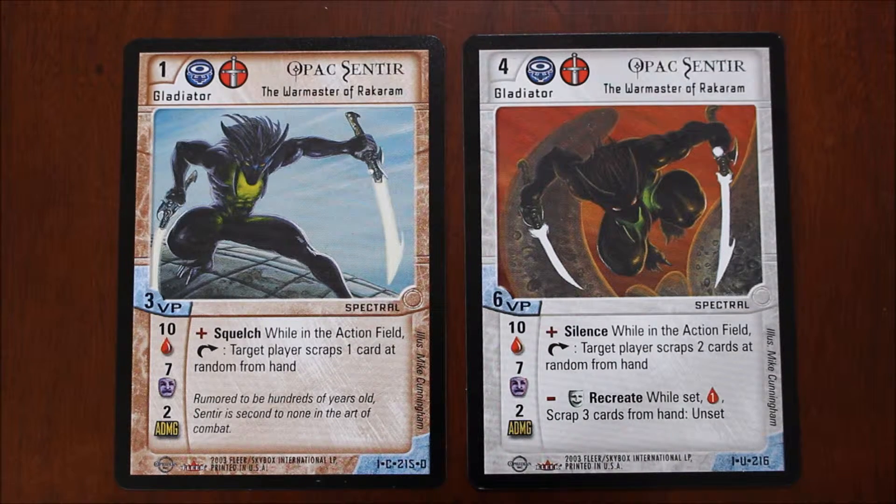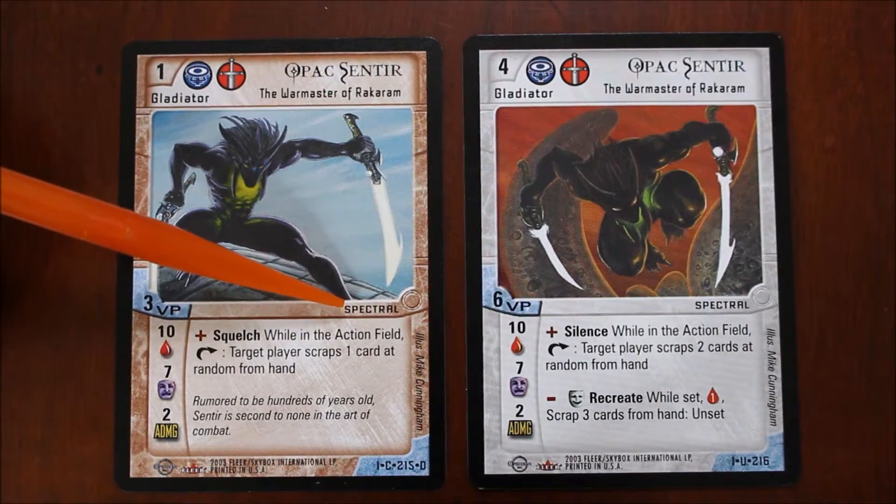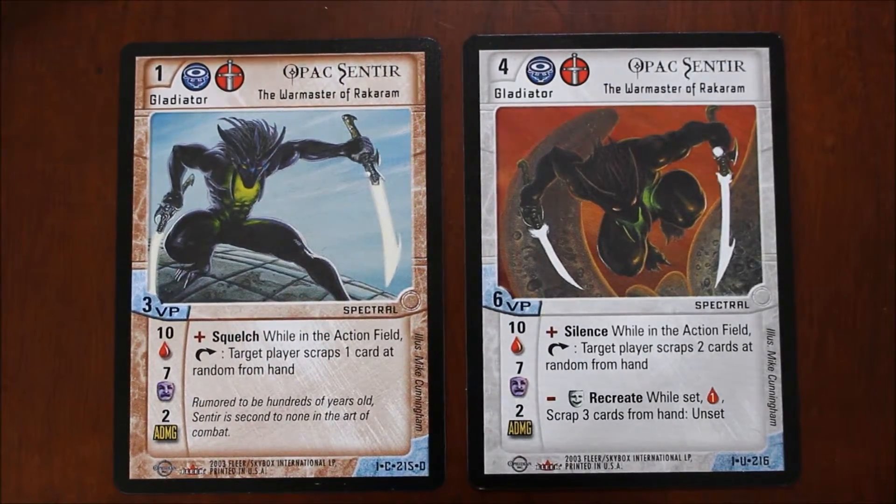Next up, we have the type of gladiator. So this gladiator is a spectral, and this gladiator is the same thing because it's the same gladiator. But you'll also see texts like human, mutant, robot, etc. The reason why is because there are going to be certain cards in your hand that will do more damage to a spectral, or say, less damage to a human.